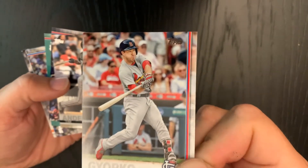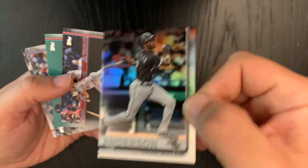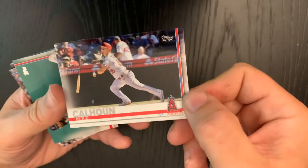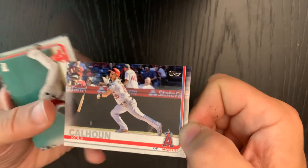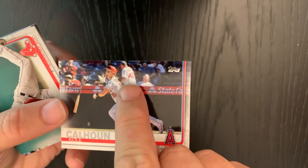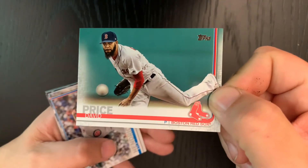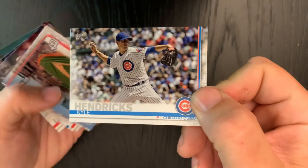And we have a rainbow foil of Tim Anderson — goodness, too close to the camera there. Kole Calhoun flipping his bat — looks like he's got a good picture. David Price throwing some magic fuzzball out there. Kyle Hendricks, there you go Kyle.